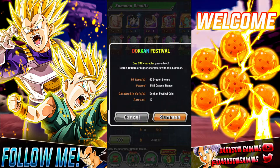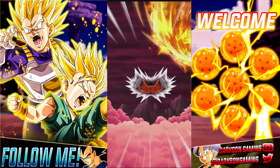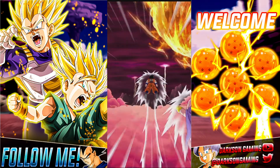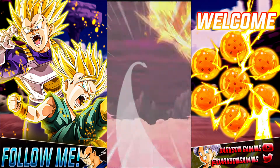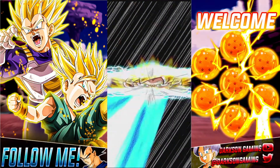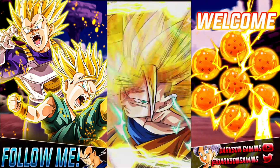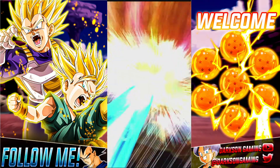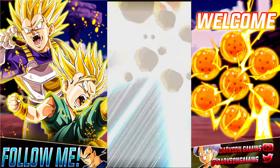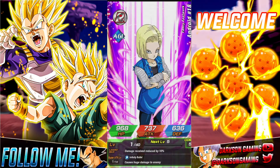This celebration is nice because we have two EZAs coming up — the EZA event going on right now for the Giants category lead, and then we're going to be getting Cooler, who is just fantastic. Once his EZA comes through, he's a great boost for Transformations and also for Wicked Bloodlines, which is probably one of my favorite teams to run.